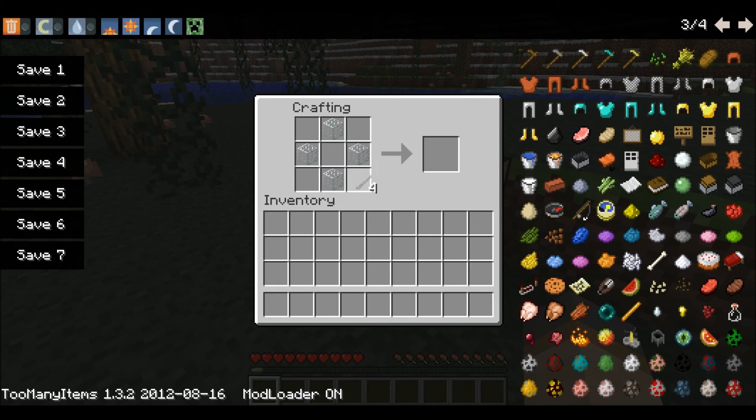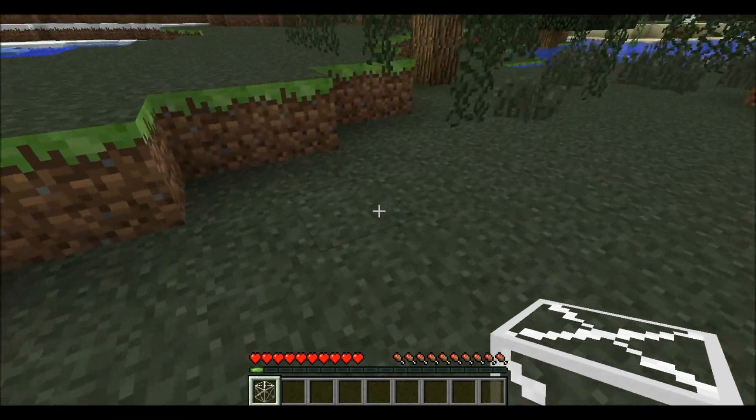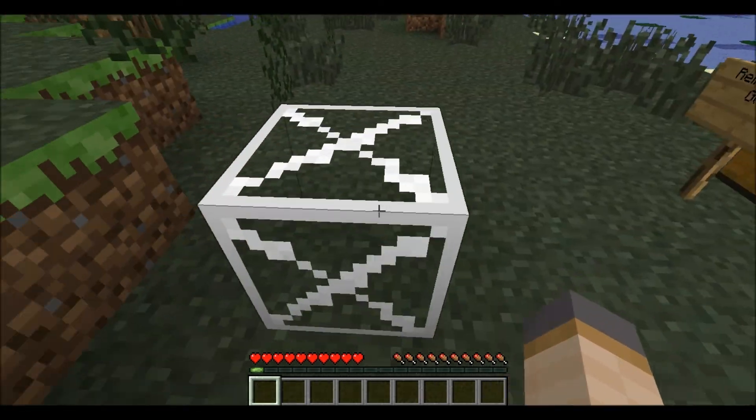When you craft the reinforced glass it gives you just one piece. That's what it looks like — you can see through it.